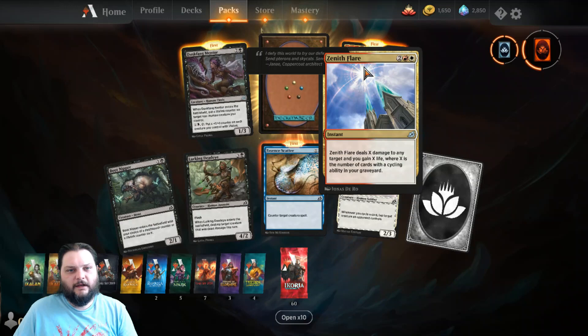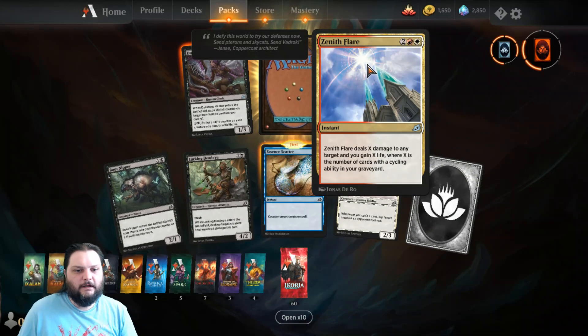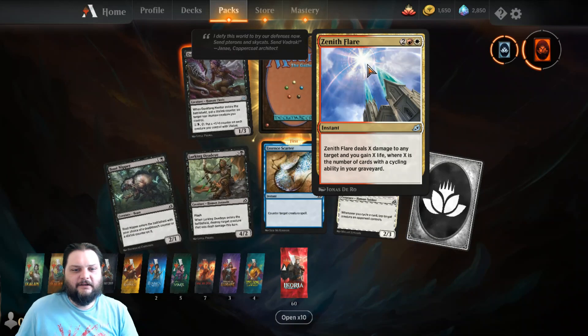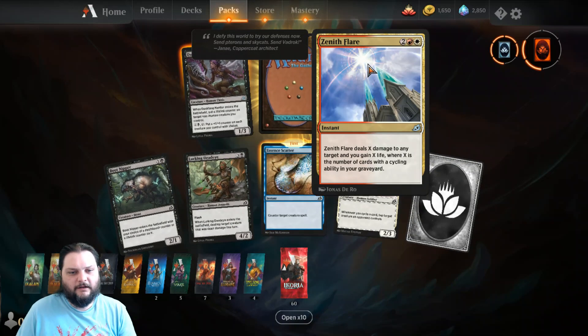First ever that I've gotten at least, a Zenith Flare. Two red and white for an instant — it deals X damage to any target and you get X life, where X is the number of cards with a cycling ability in your graveyard.